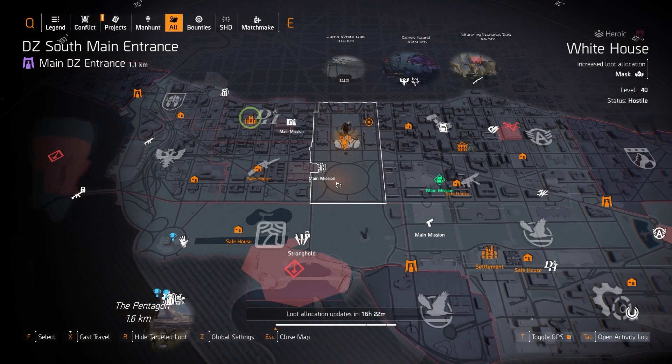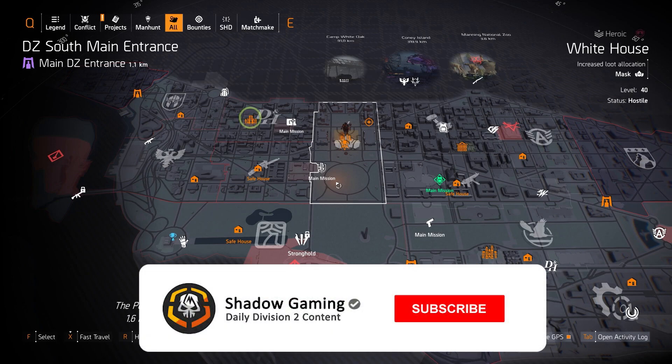Good morning agents and welcome to another daily episode of Targeted Loot, today for September 8th — the series that shows you the target loot map, farming tips and tricks, and much more including vendor resets and invaded missions for the week. I'm Agent Shadow, and if you enjoy my content please consider smashing the subscribe and like buttons below.